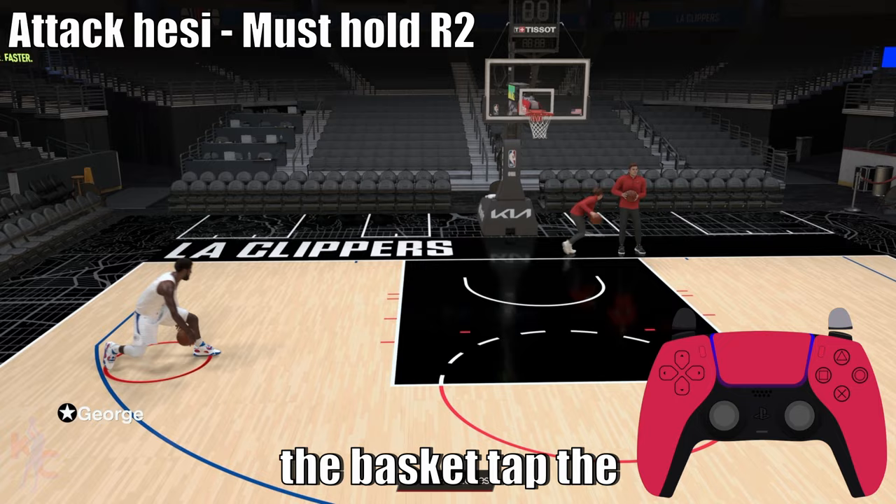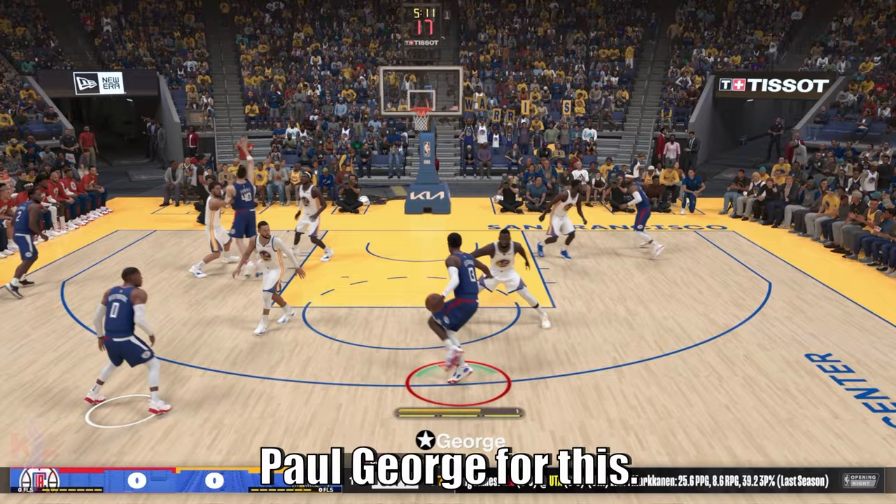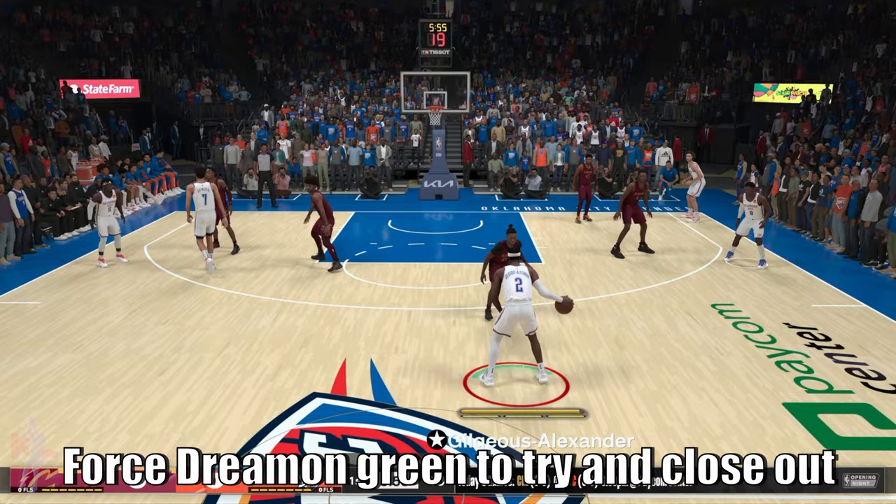While moving laterally and away from the basket, tap the right stick to the left or right towards your ball hand to execute a moving attack escape dribble. Paul George has a really nasty one — I recommend looking at his. That nice attack hezi into a moving step back forces Draymond Green to close out, and from there you just attack.